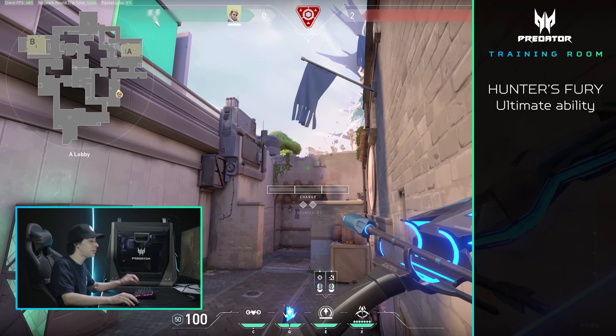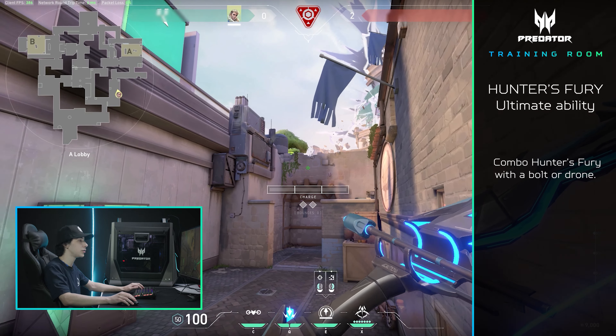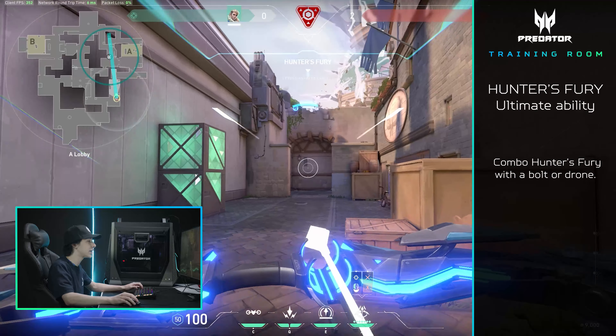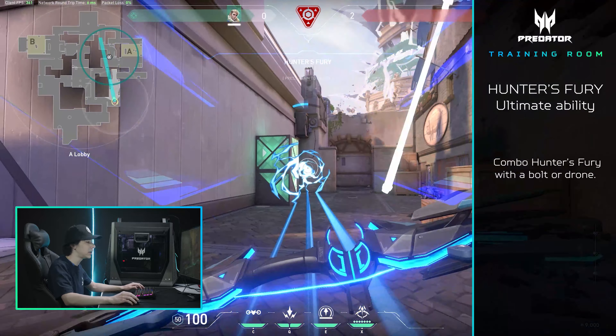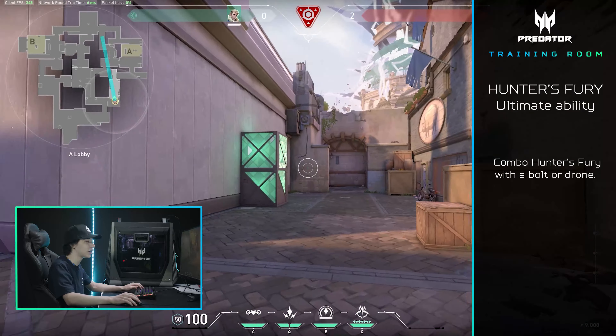For example, let's say we're on Ascent. A lot of people don't know that you should actually combo Hunter's Fury with a dart or with a drone. So if I dart this tree, I want to pop my ult before the dart even scans so I'm ready to ult. It catches a lot of people off guard — they're not ready for it, they're looking up to shoot the dart and they're not ready for my ultimate.